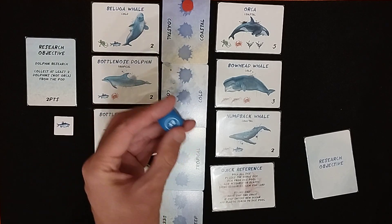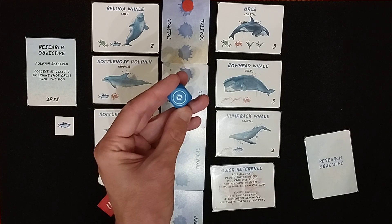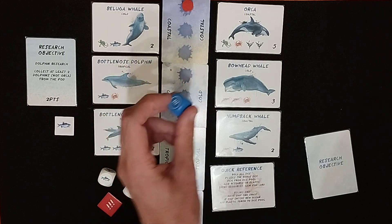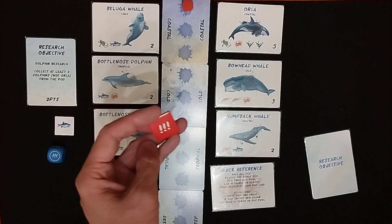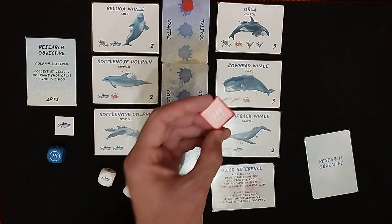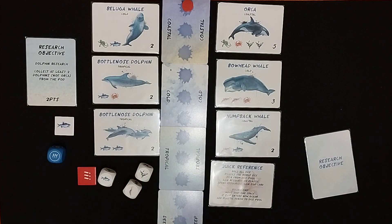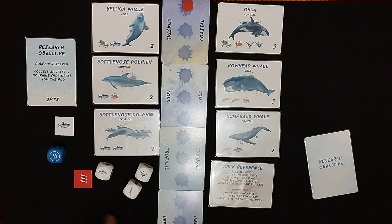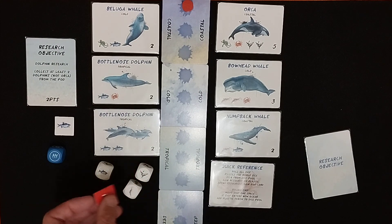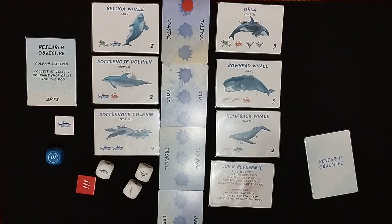There are various things that can trigger. You can get twice the amount — so two fish. You can get a wild, anything you like. You can re-roll as many dice as you like. And there's the plastic result. Plastic means if there happen to be three in the pool at any time, everybody loses. On your turn you roll the dice, pick a die, gain those resources, or take a piece of plastic if one was already there. In this case I took a fish.